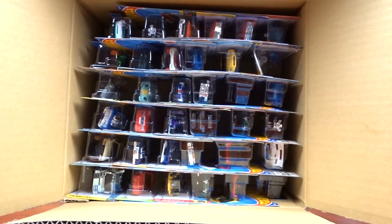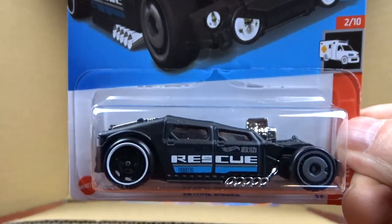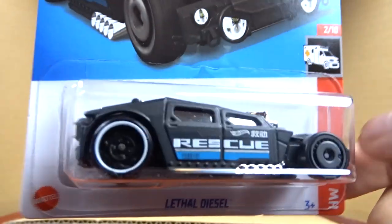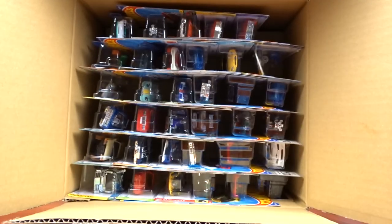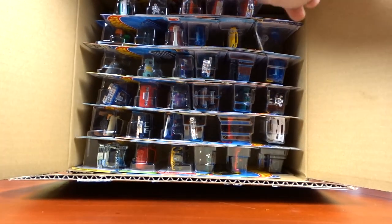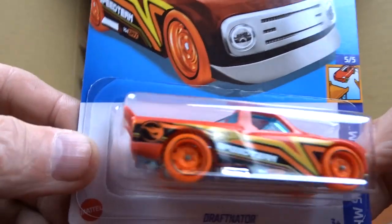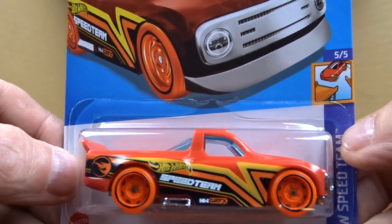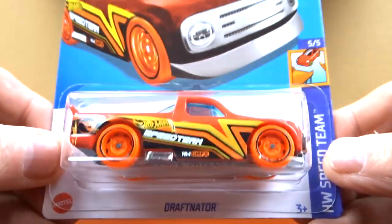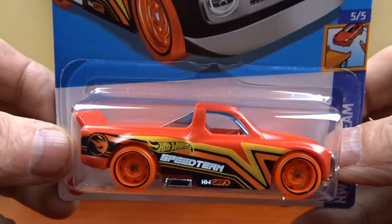First one here is Lethal Diesel — it's all right, a recolor, pretty cool. Then we have the Driftinator, which is the Treasure Hunt for this case. There's a flame on it — that's the Treasure Hunt. It's nothing really fancy, but it's a Treasure Hunt. You're not going to be able to see the flame underneath, but whatever.